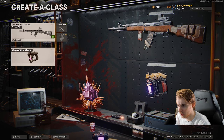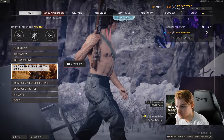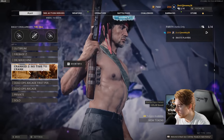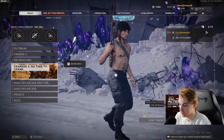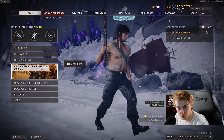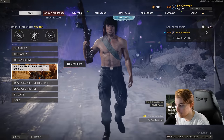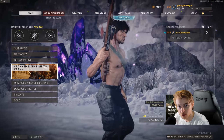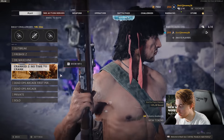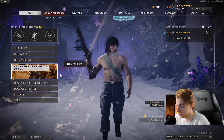I might switch it out - I still want to keep trying the social distancing challenge. But there is a new mode today: they added Cranked to zombies. Basically you have to kill a zombie every like 30 seconds or so, it's just going to be non-stop madness. There's no downtime between rounds so we're gonna have to be really fast - pack-a-punching, upgrading weapons, buying armor. I don't know if we can do social distancing with this, but I think we can get to round 20 faster.